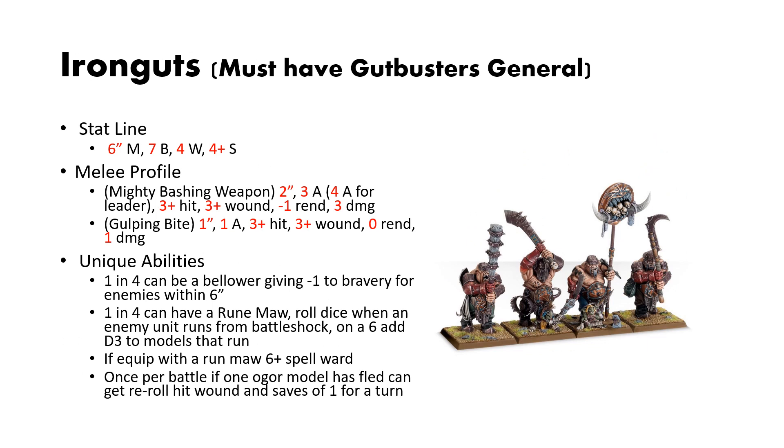Next up are the Iron Guts. In order to take these, you must have a Gutbusters general. They have a 6-inch move, 7 bravery, 4 wounds, and a 4-up save. They have 2 melee profiles: the mighty bashing weapons and the gulping bite, the same gulping bite as the previous unit.